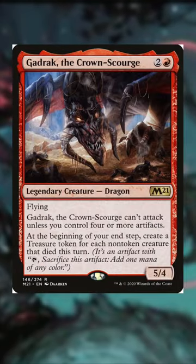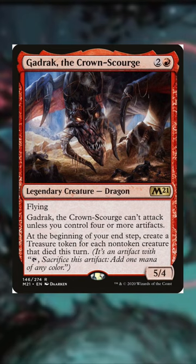Lastly we have Godrak — arguably the worst on the list since he only triggers on your turn and only cares about non-token creatures dying. But he doesn't care if your opponent's creatures die, so he'll get a trigger off of that. What cards do you shove in aristocrat strategies?